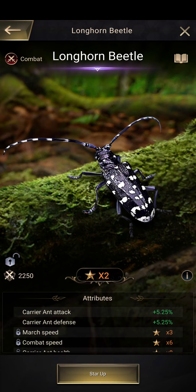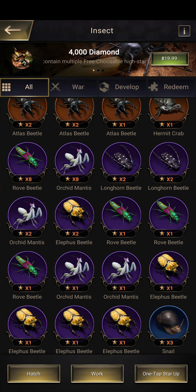Rounding to the nearest thousand: a two star is 975 fodder, a three star is 4k, a four star is 12k, a five star is 33k, a six star is 86k, a seven star is 213,000 fodder, an eight star is 511,000 fodder, a nine star is 1.2 million, a ten star is 2.6 million (estimated), and an eleven star purple insect is 5.5 million insect fodder.